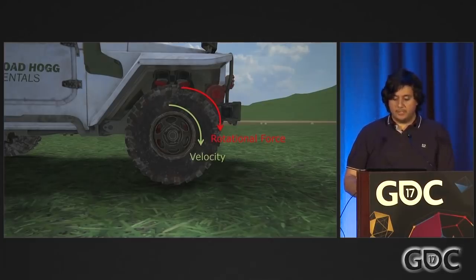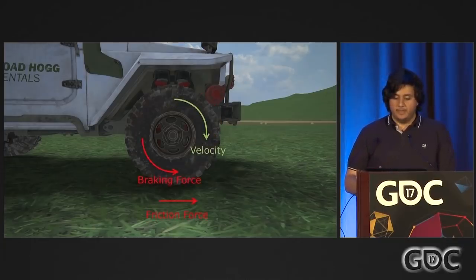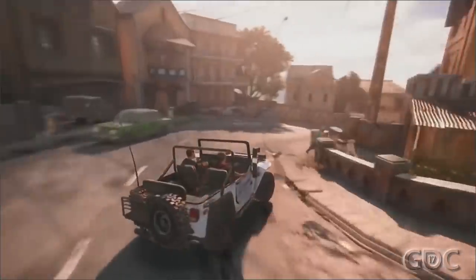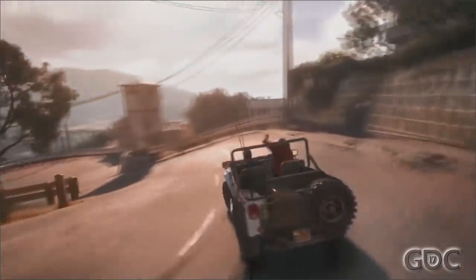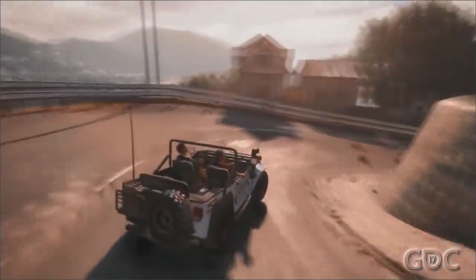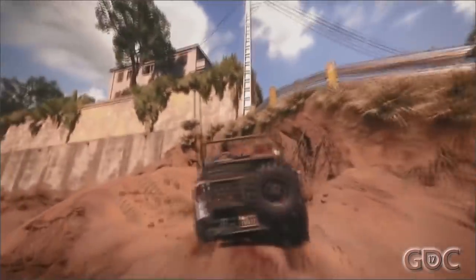Lateral friction force is applied to the lateral velocity to slow the vehicle down when sliding side to side. In the forward direction, we apply up to the maximum friction to the wheel; the leftover difference is applied back to the wheel as extra rotational velocity because the tire is slipping. In the other direction, if the torque applied is less than the maximum friction force, we apply an opposite braking force on the angular velocity of the wheel so it slows to meet friction if the wheel is overspinning and slipping. One final request from design was the ability to power slide. When you hit the handbrake button, we simply reduce the friction on the back tires. This lets the rear kick out in a way we can easily tune.